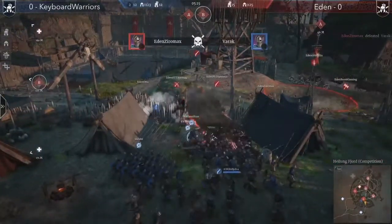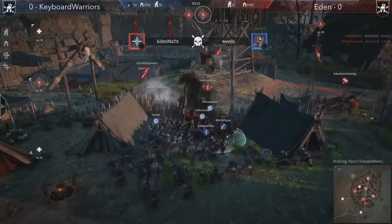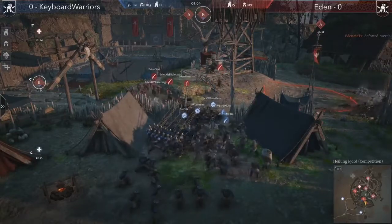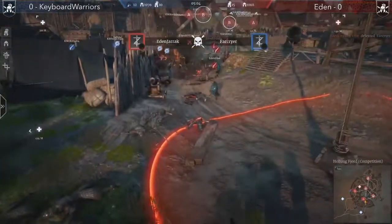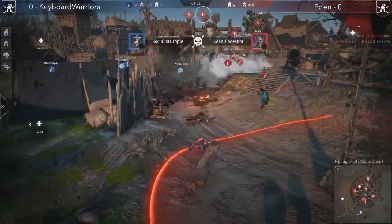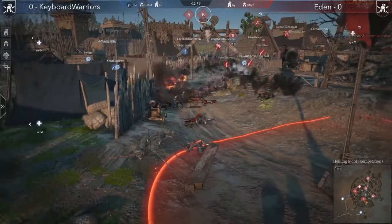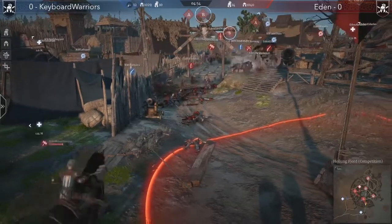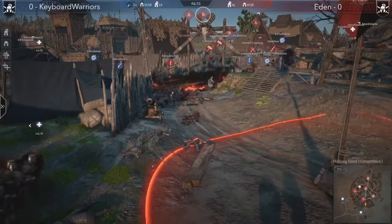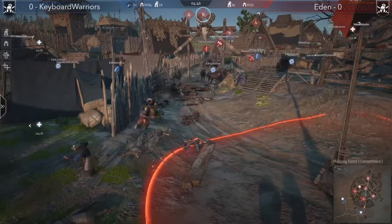Keyboard Warriors seem to have fully switched attention — they've lost B but A point is now under heavy pressure. They've set up artillery and split into three main forces on left, right, and the middle. Most of the fighting is near the bridge, with flamers and imperial pikes from Keyboard Warriors cleaning most of Eden's backline. Trebuchets on rotation could push A point into Keyboard Warriors' favor.